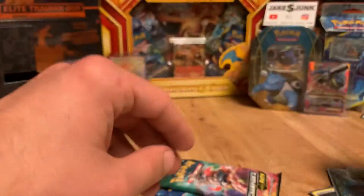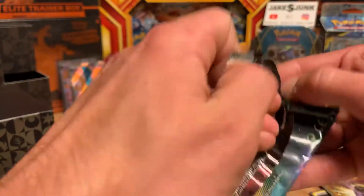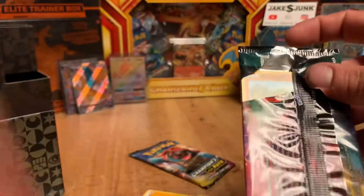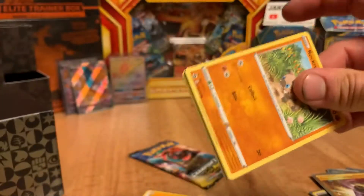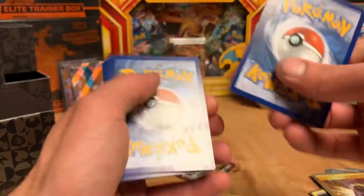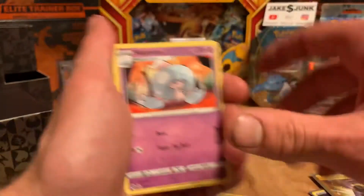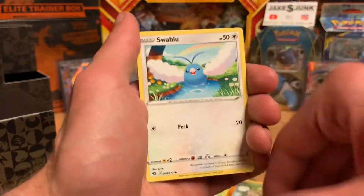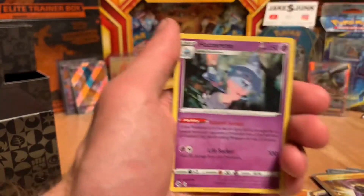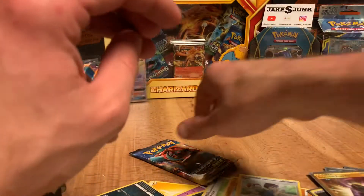Two packs to go. Can we get five hits in a box? That would be pretty crazy — I'm already impressed that we got four. I'm going to go Leaf Energy — dark. Sharpedo, Kakuna, Hop Reverse, and Hatterene Holographic Rare.